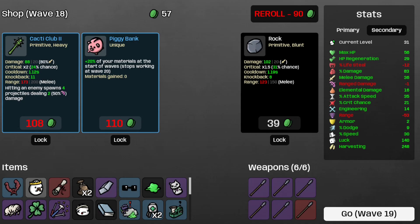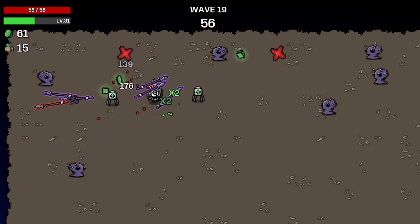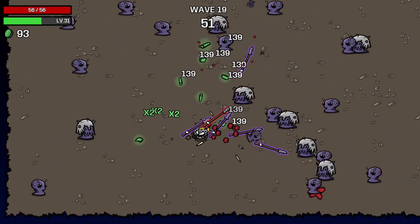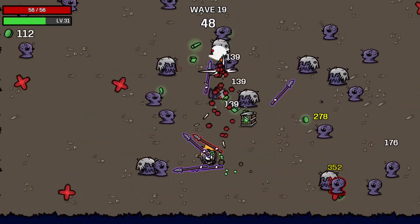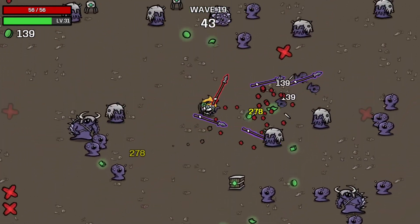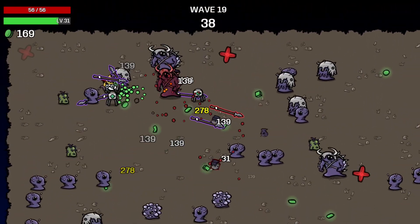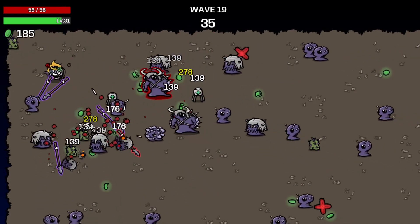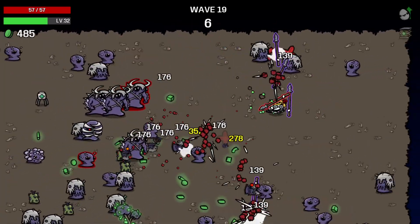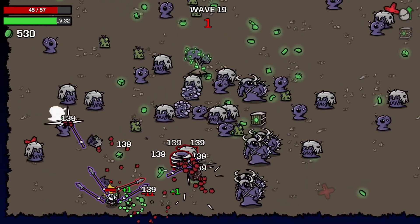Welcome to the last wave before the final boss — that wave where harvesting becomes irrelevant if you're not in endless mode, which we're not. At least everything gets deleted whenever they walk into the range of my spears. I just have to be careful about not walking into enemies. Our medical turrets can keep up with the damage. And that is Wave 19 completed.